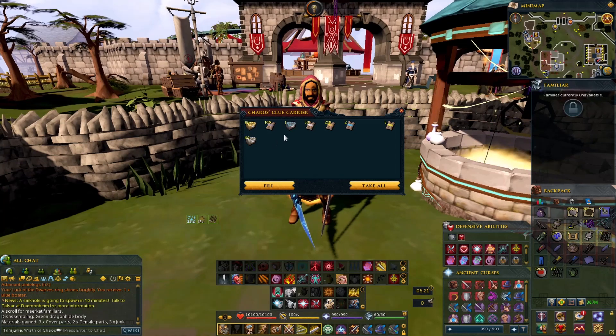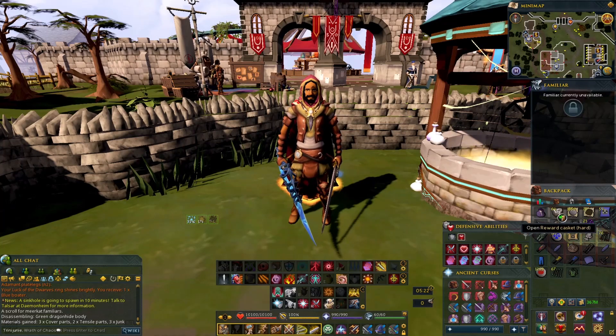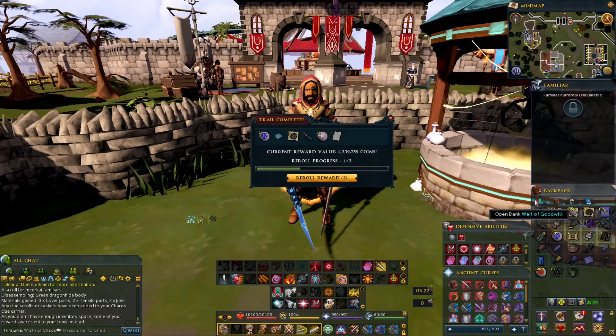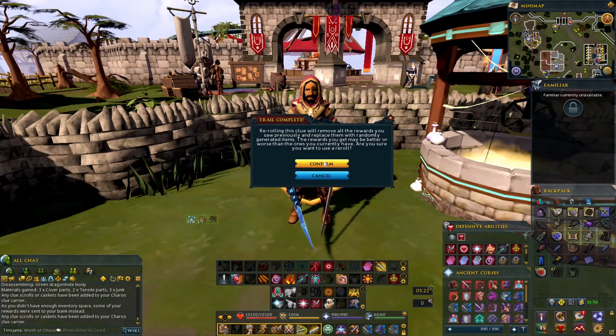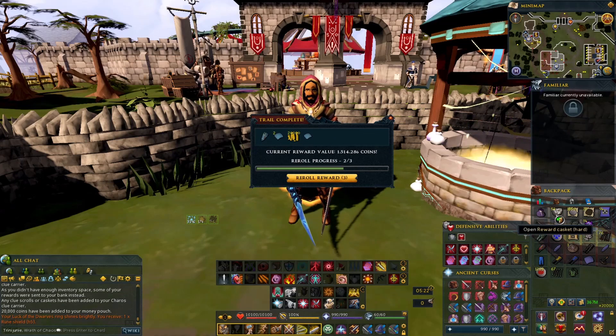Let's move on to the hards — I got 60 hards. I got my luck ring on. Master — automatically looking good. Meerkat scrolls, Saradomin pages, fortunate, fortunate. Master. This looks like nothing — damn, I got four re-rolls, holy shit. I'll keep the puzzle I guess.